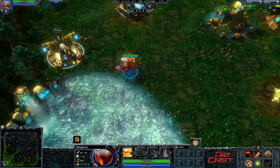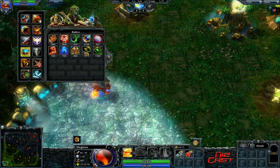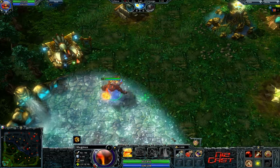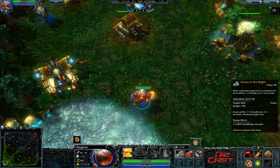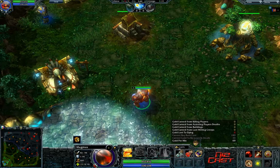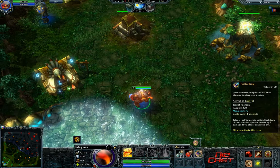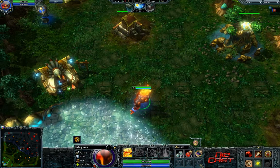If you have items in your inventory, they all have hotkeys as well. The modifier for inventory hotkeys is Alt, and then the corresponding position. So it's Alt-Q, Alt-W, Alt-E for the top row, and the next row is Alt-A, Alt-S, Alt-D.